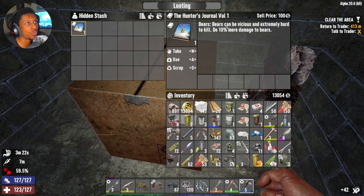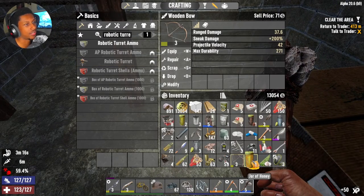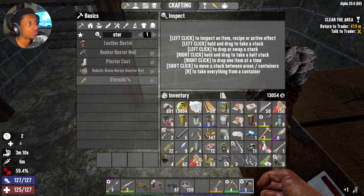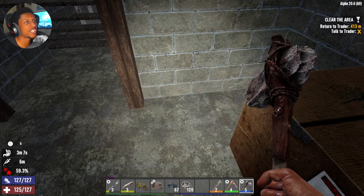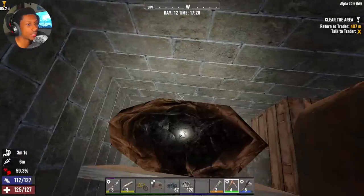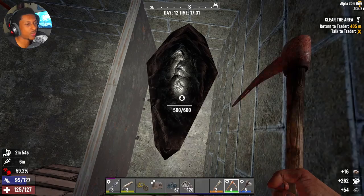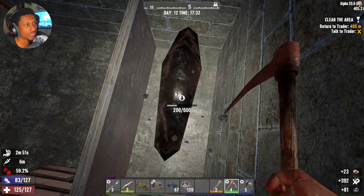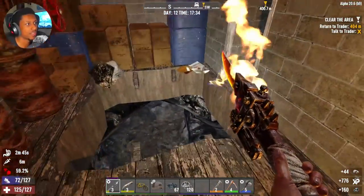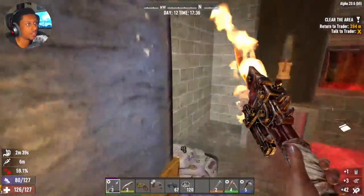We got the Hunter's Journal Volume One - 'Bears can be vicious and extremely hard to kill, do 10% more damage to bears.' Might not be too bad for the long haul. Since we're talking about steroids, let's check how to make them - I need to be a physician, and I am not a physician. Not yet, but eventually we'll get there. Oh, is this coal? We can mine this. I think we need it for gunpowder to make ammo - it'll be good for us whenever we get to the gunpowder-making portion.